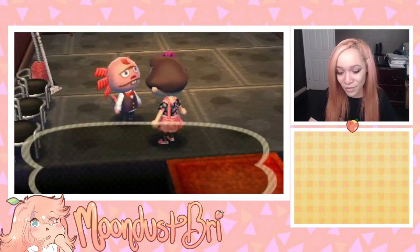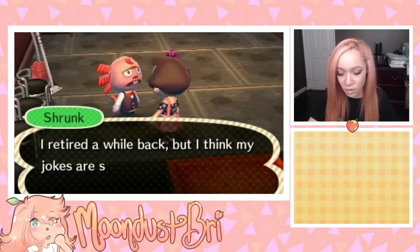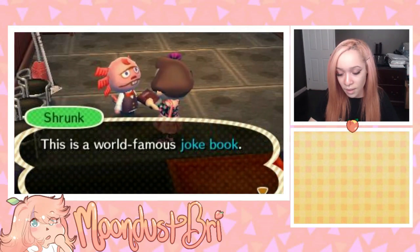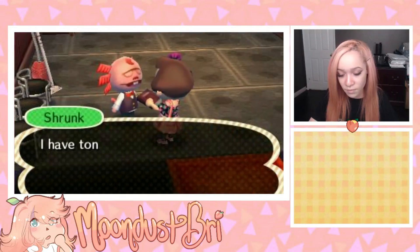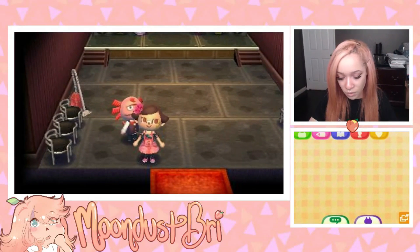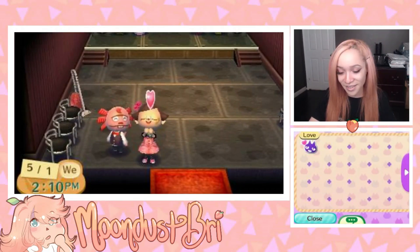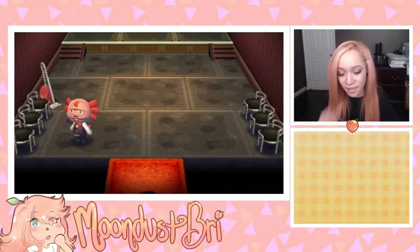I wonder if we're going to be able to do the heart expression thing. Shrunk talks a bit fast but he also gives me a book — a world-famous joke book to record the jokes he tells. We got a new tab and we can do the heart expression now! I love that — it's very adorable. Now we have that unlocked.